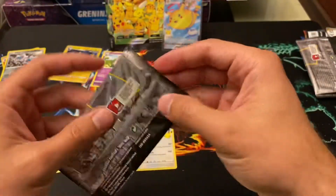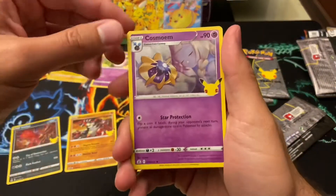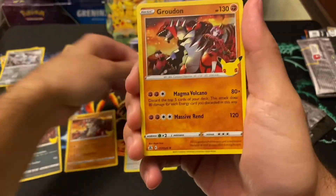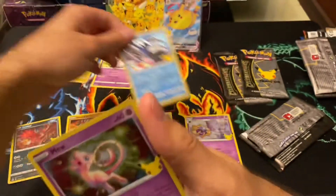Next pack. Cosmoem, Groudon, Kyogre, and Mew. Nice.